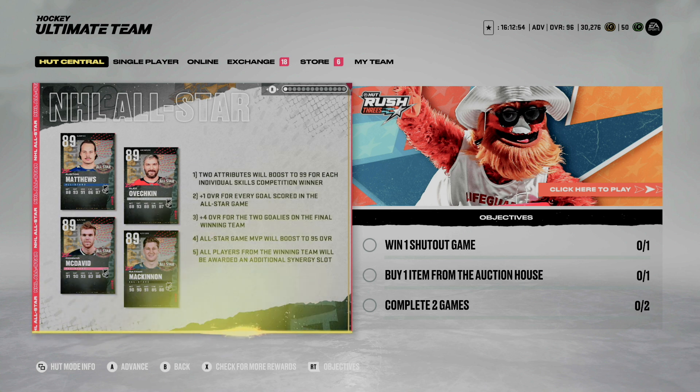The goalies that win the all-star game — so two of the starting and potentially backup goalies, both of them should be in the game — both of those goalies will have plus four added to their overall as well. Also, this one's very important: the all-star game MVP will boost to a 95 overall. So choose wisely when you're making these choice sets. And lastly, all players from the winning team will also have an additional synergy slot added to their card, which is also a pretty big advantage.